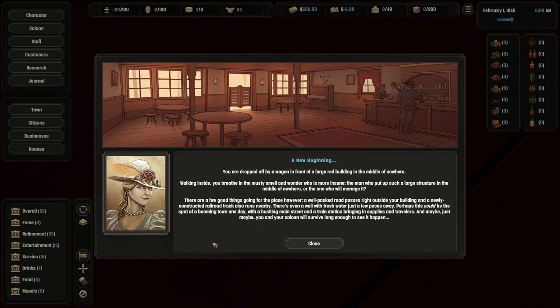A new beginning. You are dropped off by a wagon in front of a large red building in the middle of nowhere. Walking inside, you breathe in the musty smell. There are good things though - a well-packed road passes right outside, a newly constructed railroad track runs nearby, and there's a well with fresh water just paces away. Perhaps this could be a booming town one day. We've arrived, but our saloon is out in the middle of nowhere - on a road and near a train track, so not all bad.